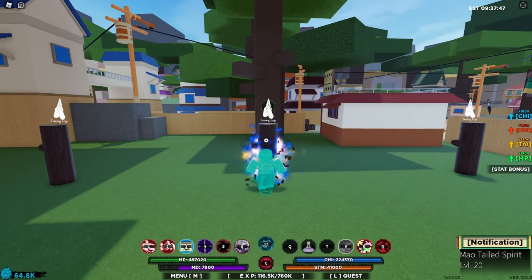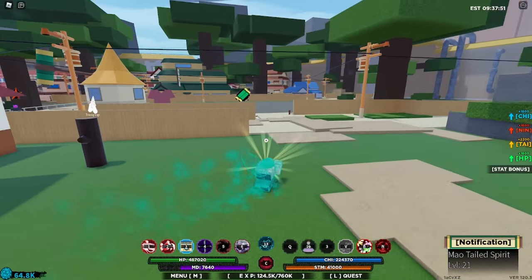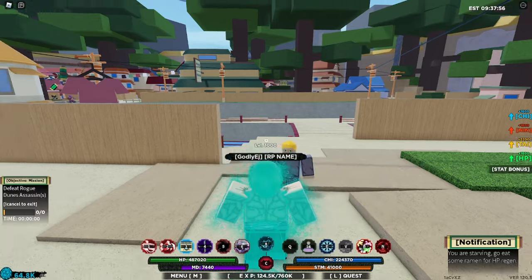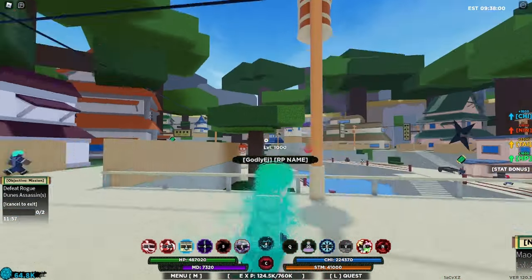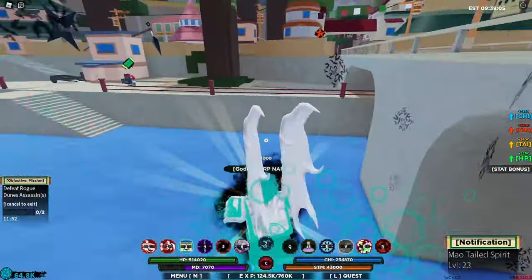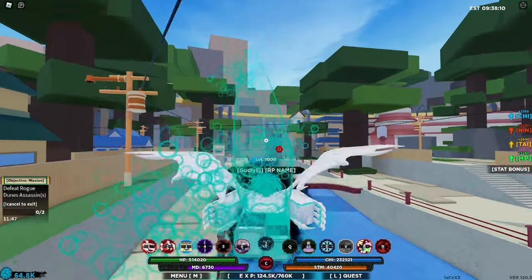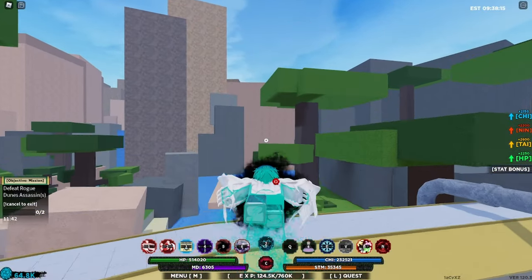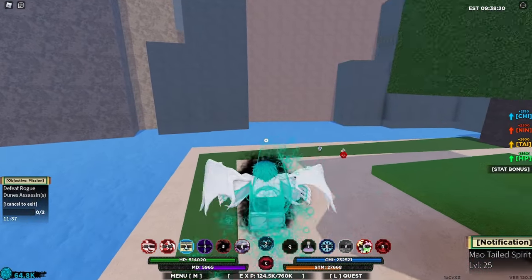Maxing out your tailed spirit is kind of easy. Let me show you how you do it in missions — you can do boss missions, but I will do the green scrolls. You can always equip two modes because even if your MD does run out, just remember that you can always reset your character after you're done with the mission. I'm gonna add the Van Helsing mode as well just so I can fly quickly. We have to get over there because that's where the mission is, and as you can see we are even getting levels while we're in the mode.